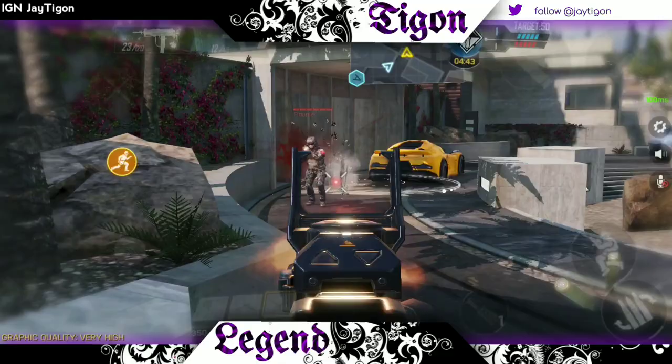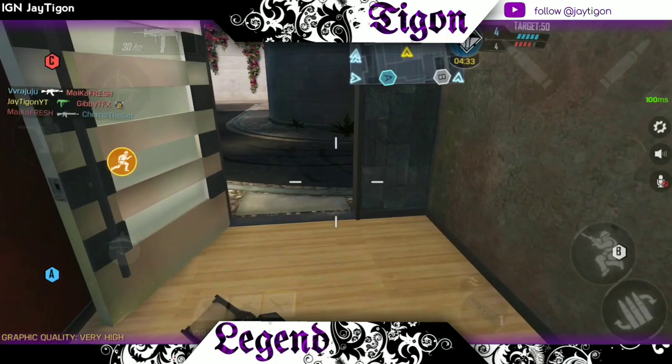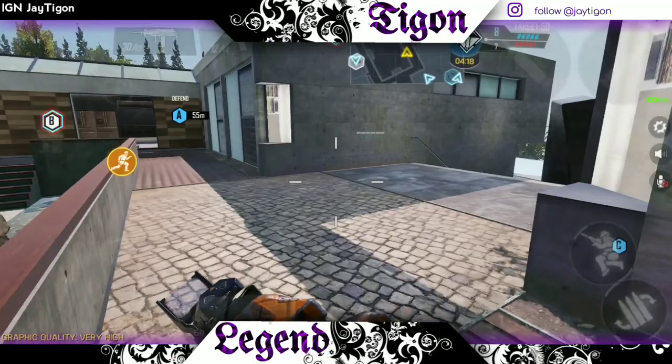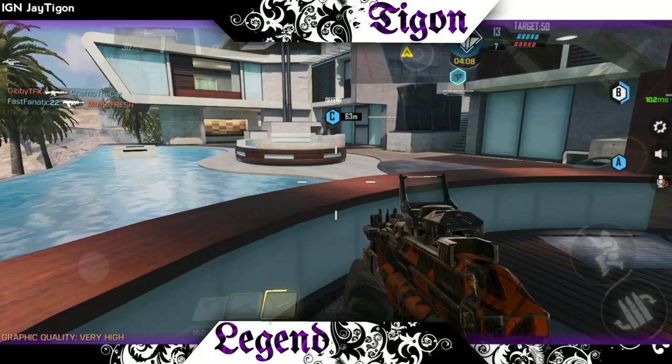Without further ado, let's begin. Tip number one: set your HUD invisible. The reason for this is because you want to have a clear line of sight. You're already playing on a mobile device so your fingers are going to be in the way. Your brain removes your fingers from your awareness, but they are still there and they can cover up a decent amount of the screen. Setting your HUD to invisible allows you to see better and see more objects and people in the corners.